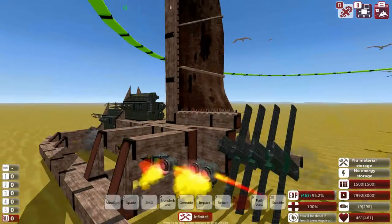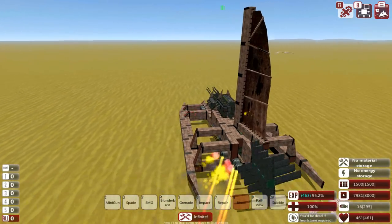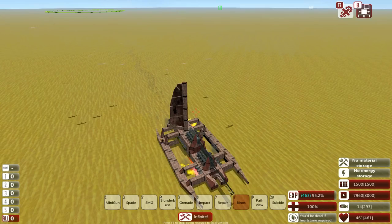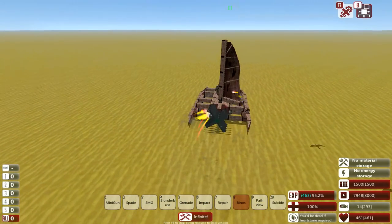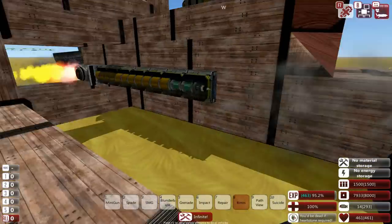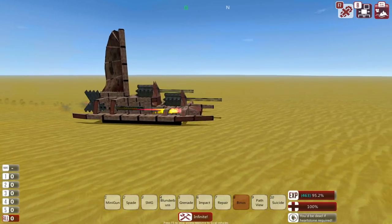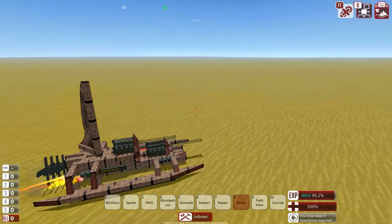It even has a working sail - a true sail with the sail AI and everything, and it actually works out pretty well. The problem is it sways far too much because nothing has been balanced at all. Apparently all of my builds have to jiggle - that's just how things work. So yeah, pretty cool concept. I love the idea of it. It's only ever going to work on very, very flat terrain, but it's something different and I like that.